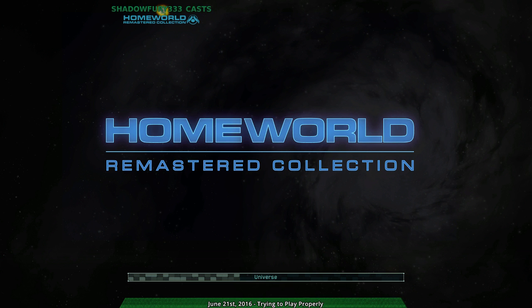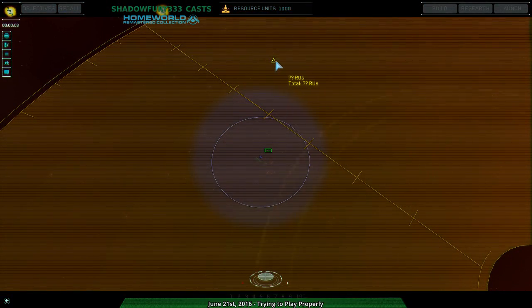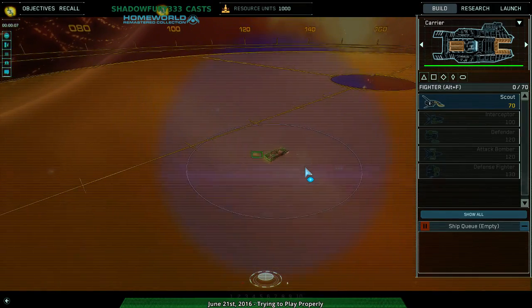So this map — this level, or this universe I guess that's the term — I don't think I've actually shown too much of it. I checked a little bit before: there are resources behind where I start, and there's resources over here, and none really above or below the main galactic plane.